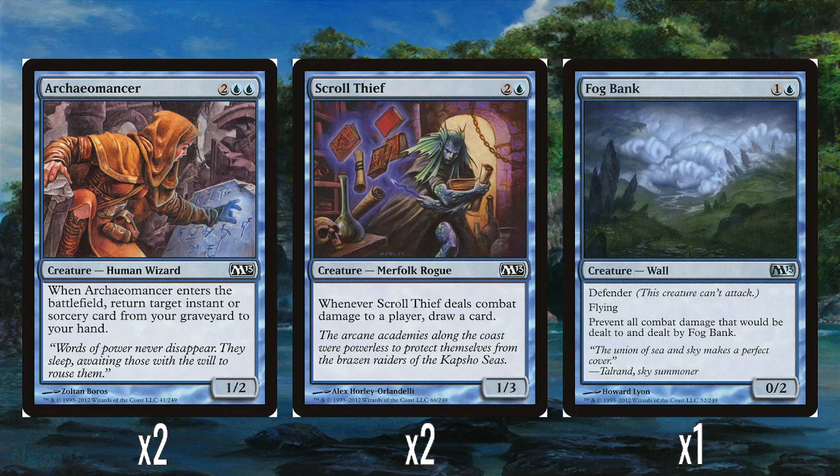In future design there's a creature — I think Library Larcenist — which is very similar to this, but the draw triggers just when you attack rather than having to deal combat damage, which is a lot better and more reliable. But at the time, Scroll Thief was fine.